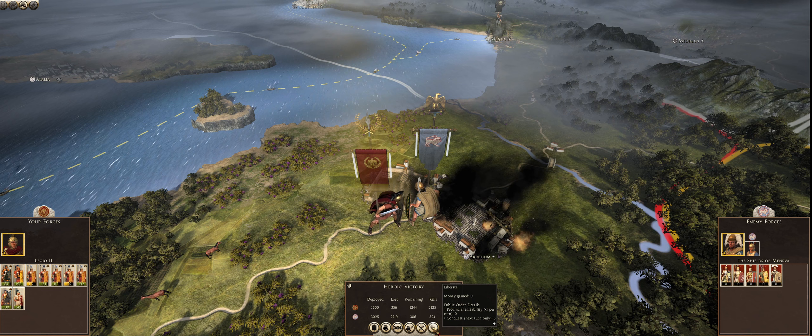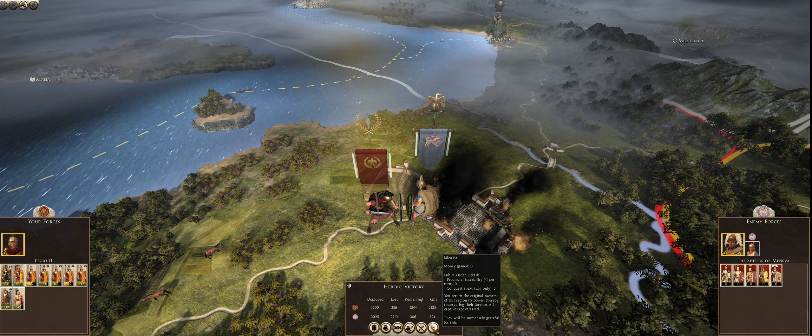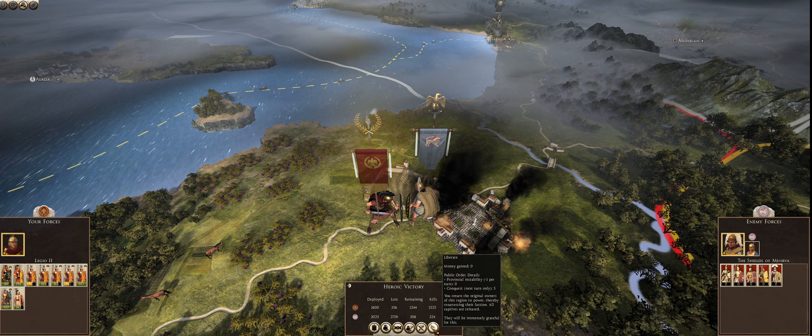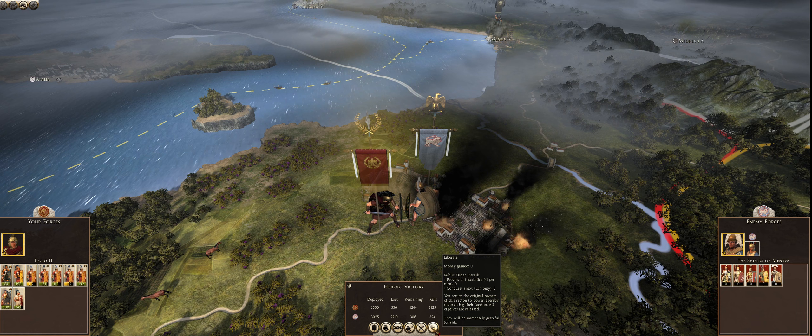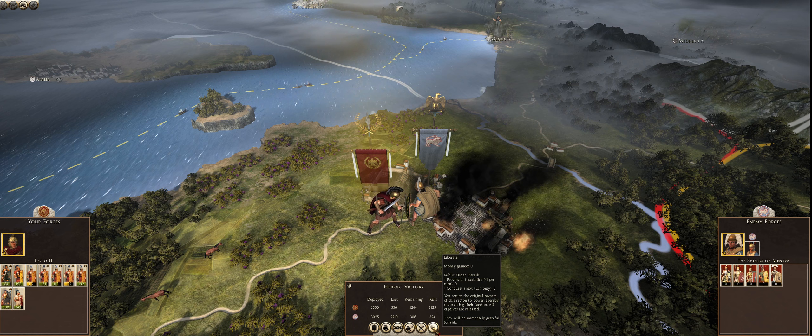Liberating returns the original owners of this region to power, thereby resurrecting their faction. All captives are released and they will be immensely grateful. This is what I think you'd do if, say, we're campaigning to the north, there's a bunch of barbarian cities there but they're not easily defensible — perhaps we liberate cities as we go, and this way they can act as a buffer zone between Rome and other enemies.